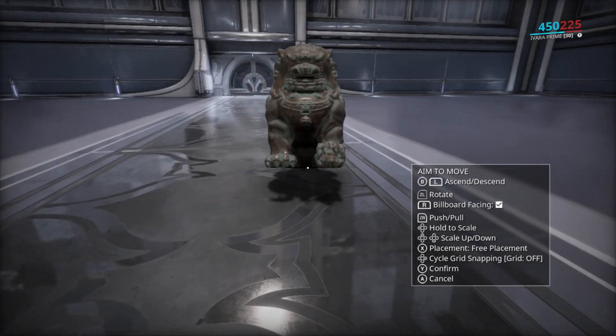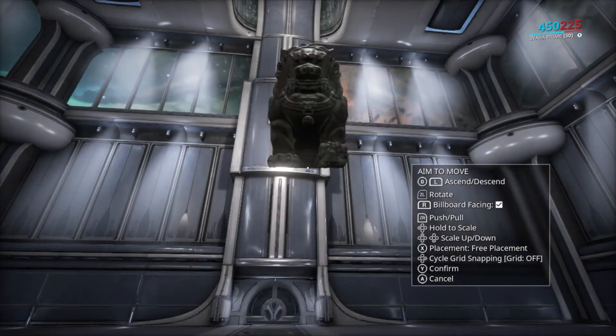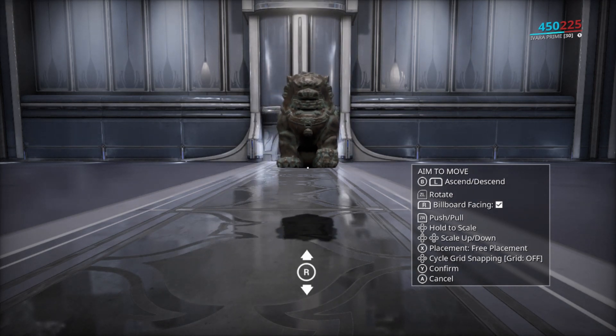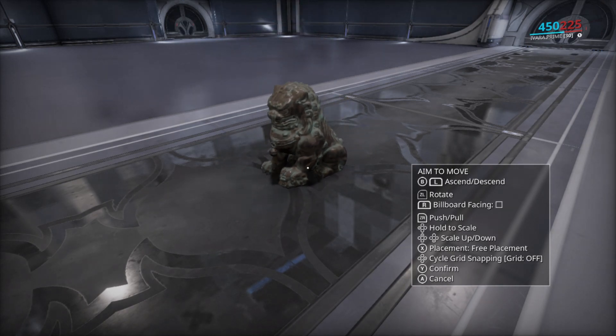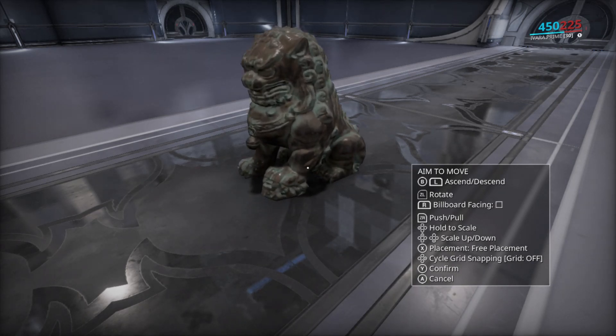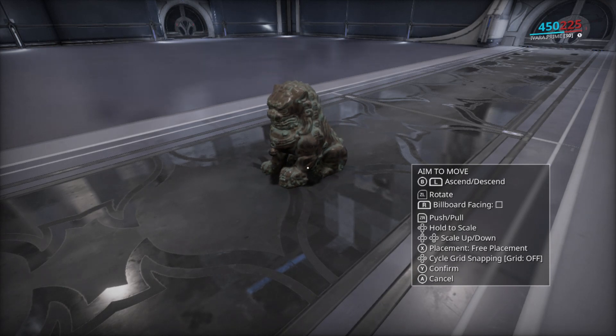Next is billboard facing. Basically, this makes the decoration face you as you move around. Another option is push pull. We also have hold to scale, and it works like this. Hold down the indicated button — in my case, it's left on d-pad — then press up and down for scaling. I point up and down on the right stick, or I can just press up or down on my d-pad for scaling.